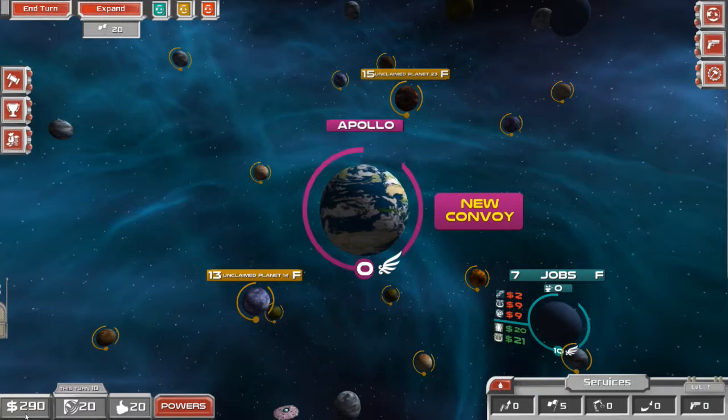At the bottom left corner, we have three resources to keep track of: your money, which represents how much capital you have at your disposal; your clout, which represents your political pull and influence over others; and your approval rating, which represents how well you are liked or hated.